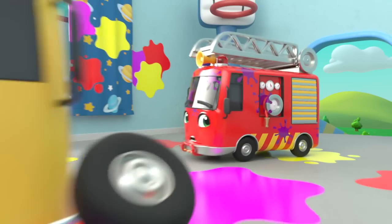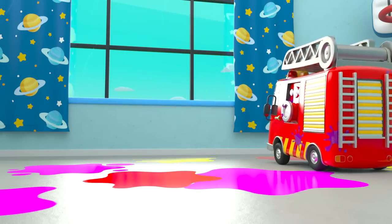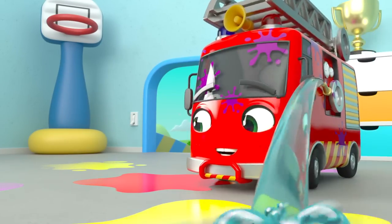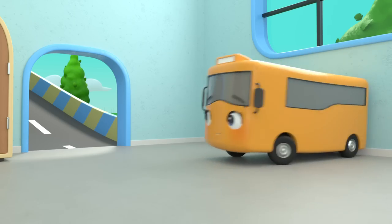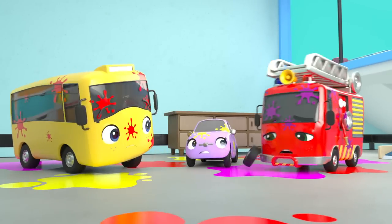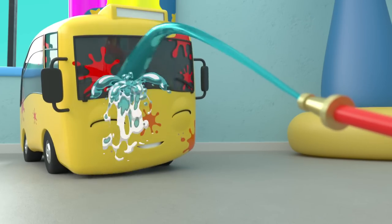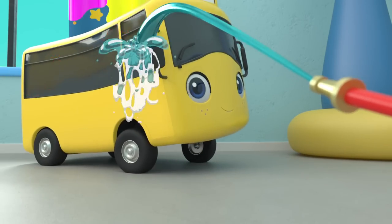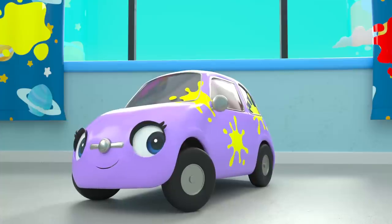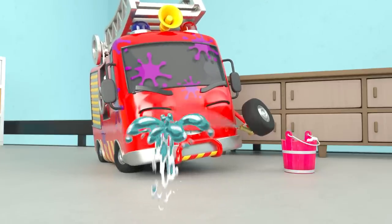But Buster has a plan — they can use Ash's hose to clear it up! The water is washing away the paint. Great job, Ash! Oh no, Mommy Bus is coming and they haven't finished clearing up yet! Time to get all cleaned up — Ash is hosing Buster down! Now it's Scout's turn, and finally Ash. Well done, everyone! The room looks completely clean.